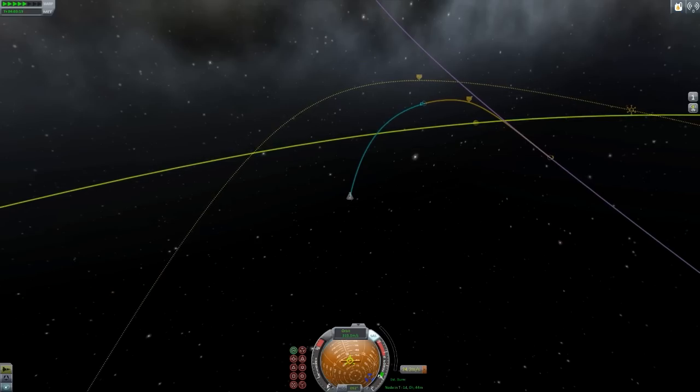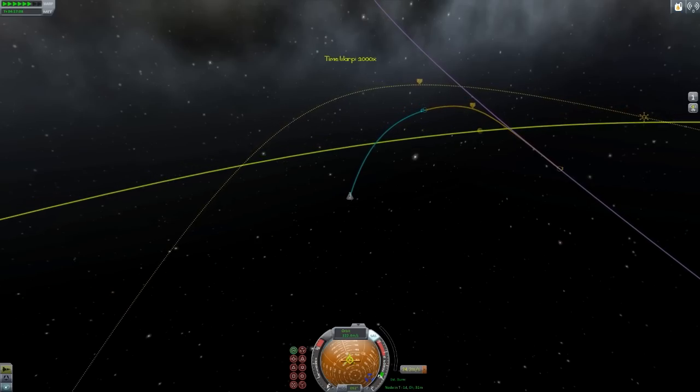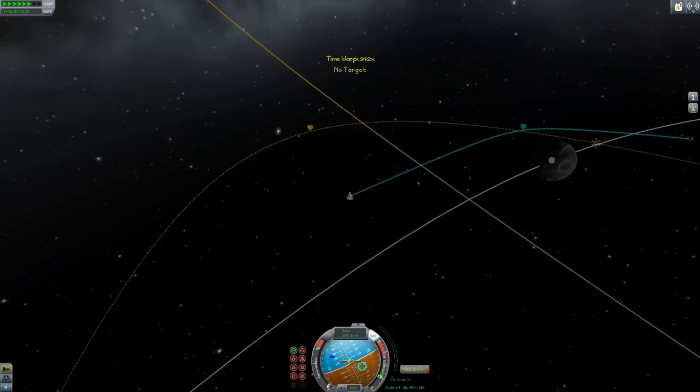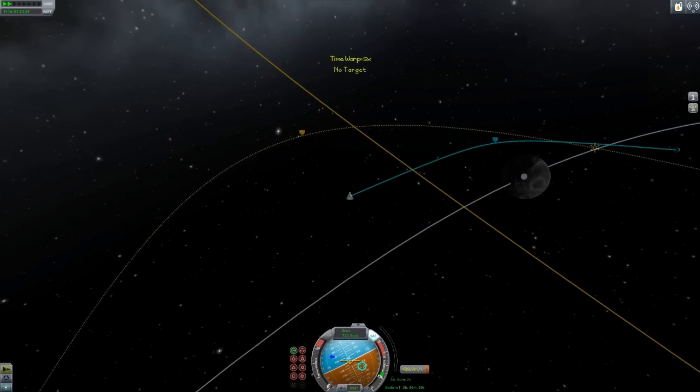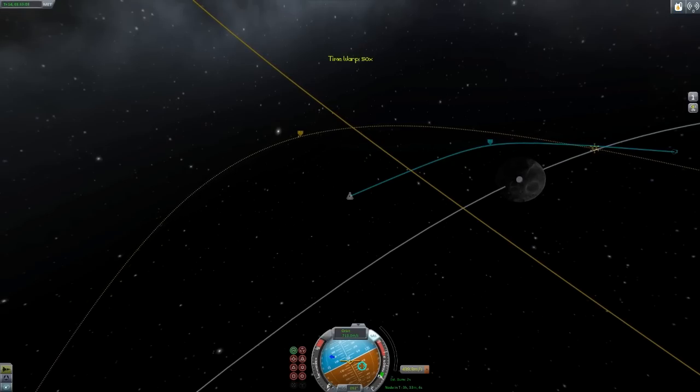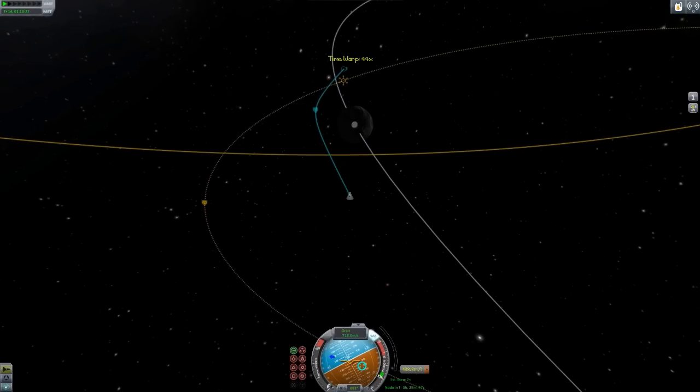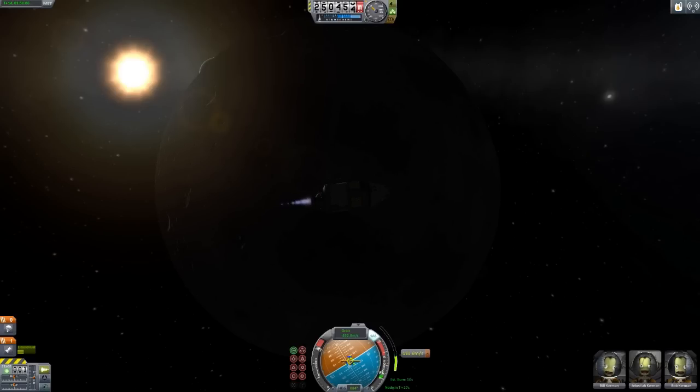If I manage to get to the moon and land on the moon, I'm going to be pretty proud of myself considering the knowledge that I have, which is none. This looks like it's actually going to do pretty well. Now it's the big times. Look at this — we're going right along by the moon. We just need to slow ourselves down. I think we'll have enough fuel to land on the moon, right? If not, we'll at least crash into the moon — it's close enough to landing, you know.